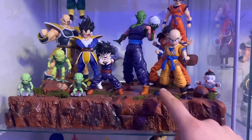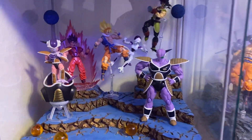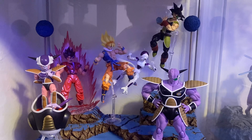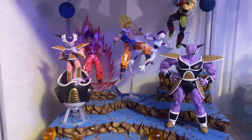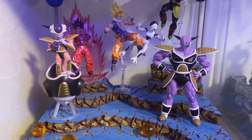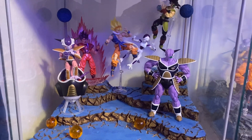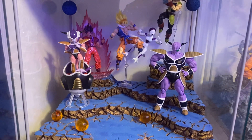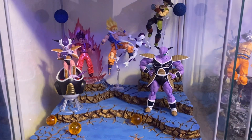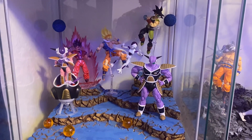I did make these dioramas myself — they're like foam, styrofoam. Down here we have the Namek Saga. Got Bardock, Goku, and Frieza fighting — first form Frieza — I really like that Frieza. No new figures from here. I'm trying to get that Dynamic Boma and maybe a little more Ginyu Force. I got Dodoria and Zarbon on the way.